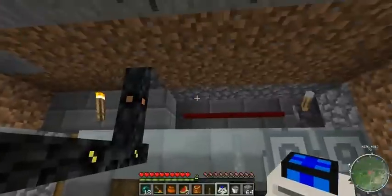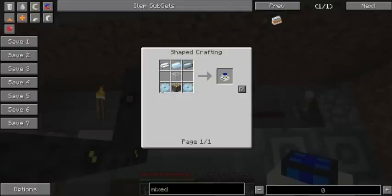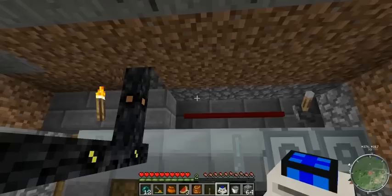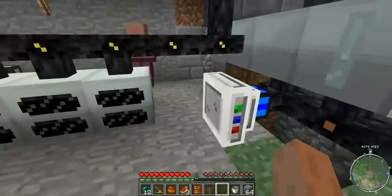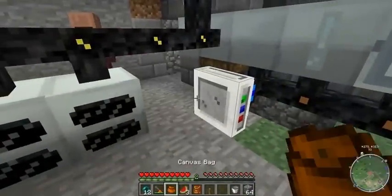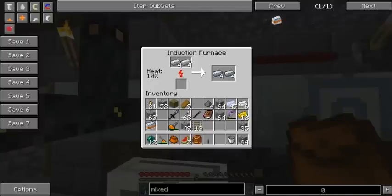Alright, time to do a few things here. First of all, let's do a quick demo of the induction furnace here. What I'm going to do is go ahead and make some refined iron here. This will actually just get our heat starting to build up here and then it'll start to process. So go ahead and wait for that a little bit. As you can see, our heat on our induction furnace has gone up past 10% and it's going a little bit faster than it was before. It's very much advantageous to use the induction furnace when you have a lot of stuff to burn. Very nice.